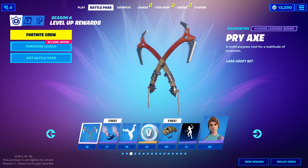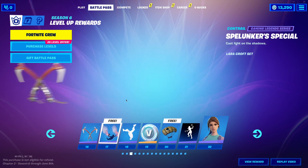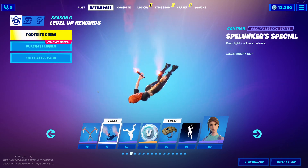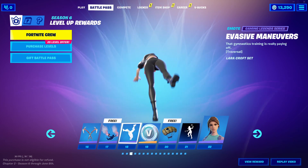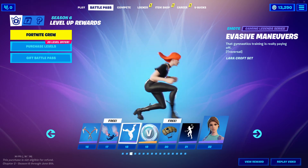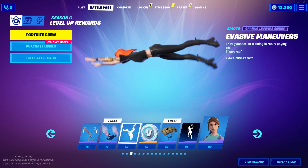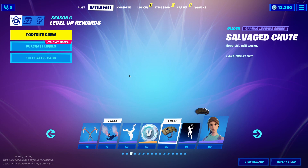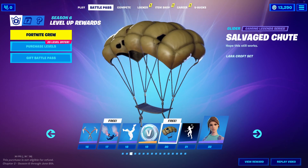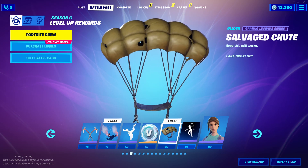So now we have the Pry Axe Harvesting Tool. Spelunker's Special — I did not say that right. But we got a contrail, and then we have an emote, Evasive Maneuvers. I really like this, it's fun and it's traversal. Tier 19 is V-Bucks. Tier 20 is this glider, and it's free. That's cool — that's unique. We do not have a glider like this.